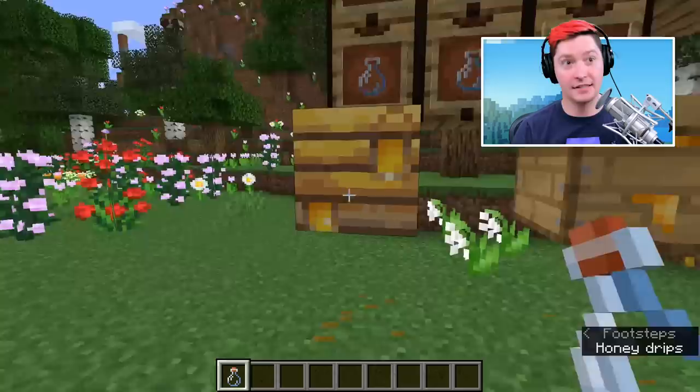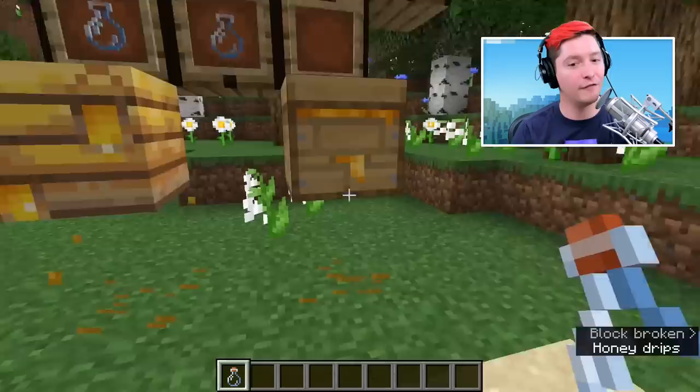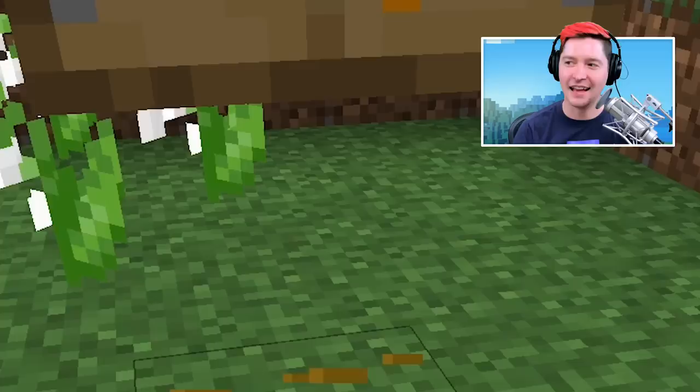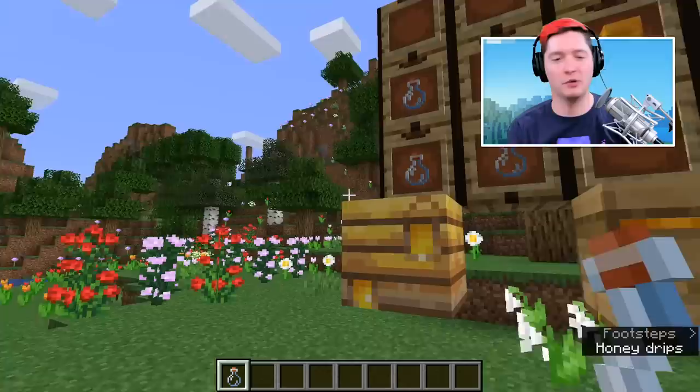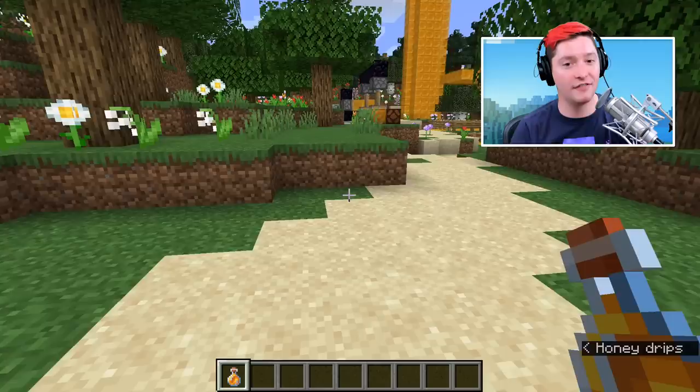So let's talk about this honey bottle and how do you get it? Right here we have a nest and a hive, and either of these, if you click on them with a bottle and they are full — they're dripping — right click on it and then that bottle will turn into a honey bottle.